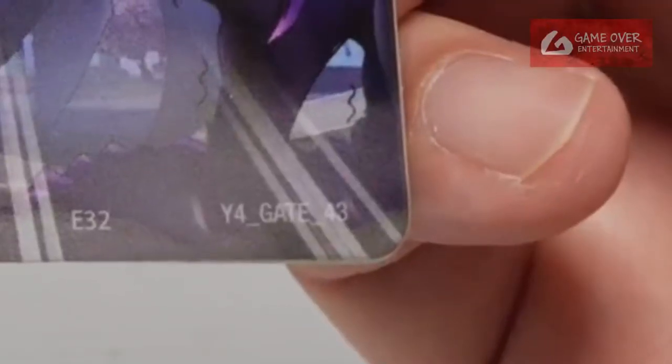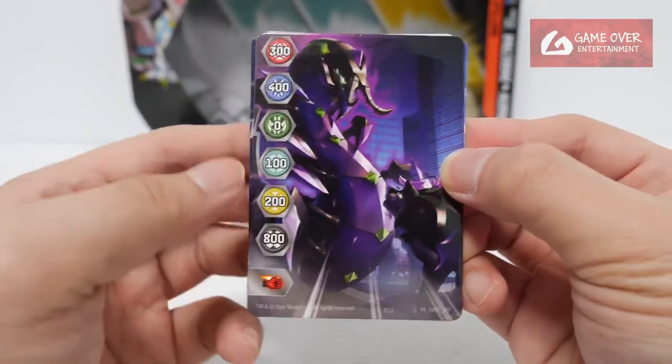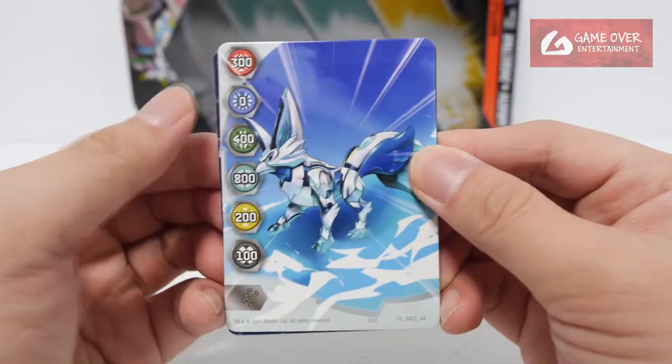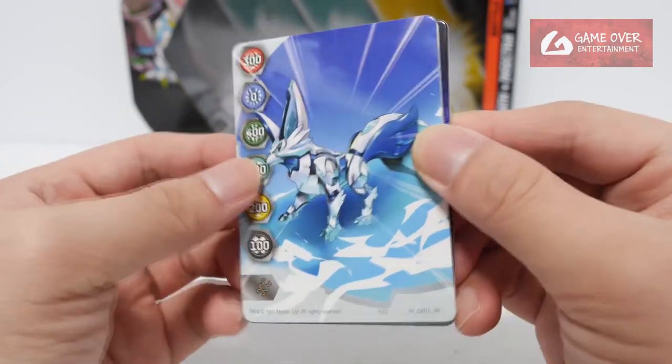We have Year 4 Gate 43, with values 300, 400, 0, 100, 200, 800, and a Flaming Fist — this is Montraport. This is Year 4 Gate 44, with values 300, 0, 400, 800, 200, 100, and a Helix — this is Fendi Cup.